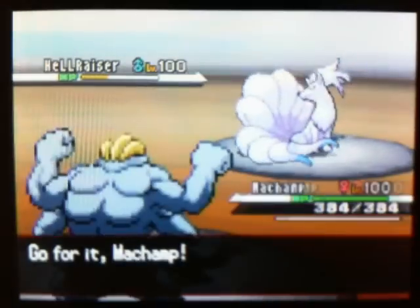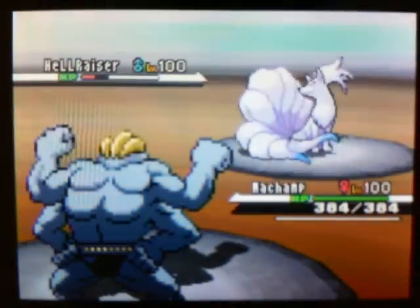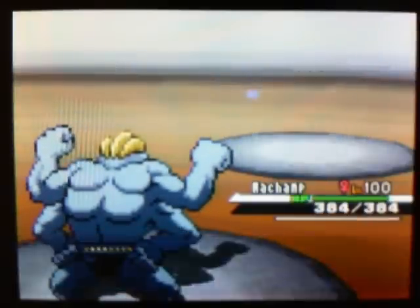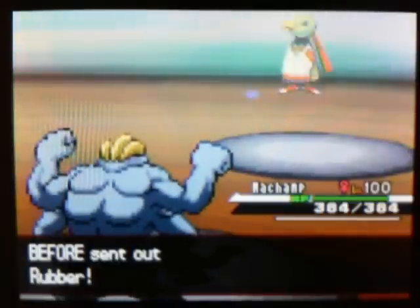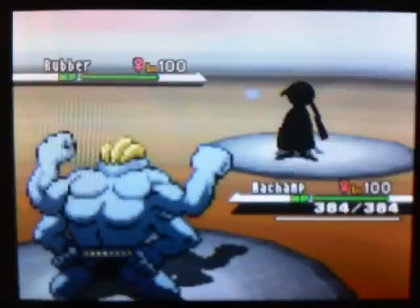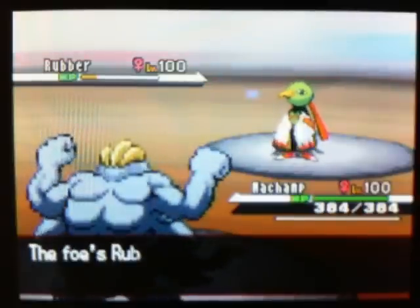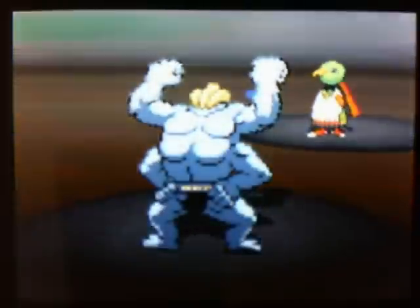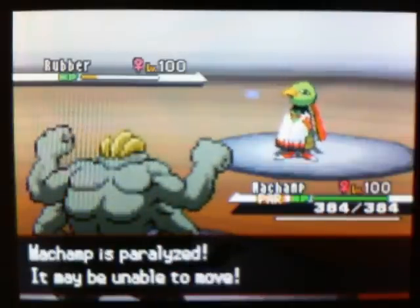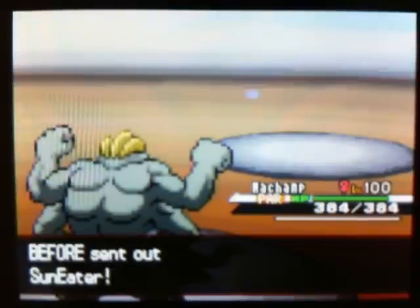Here comes Machamp. My attack of choice is Dynamic Punch — 120 base power, confuse hax, just amazing. My Machamp is maximum attack and HP, holds a Muscle Band. He's gonna send out his Xatu, which is a Magic Bounce Xatu, and I go for Stone Edge. At this point it's not gonna take him out. I wish I had stealth rocks, but yeah, it just goes to show you gotta set up stealth rocks first when using trick room teams — this kind of thing happens a lot. Now I'm paralyzed but I predict he's gonna switch the stupid bird, and he does.